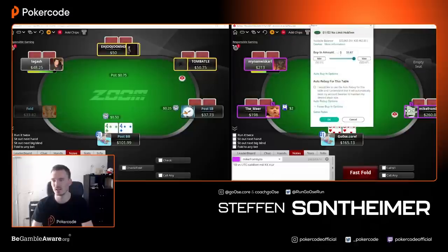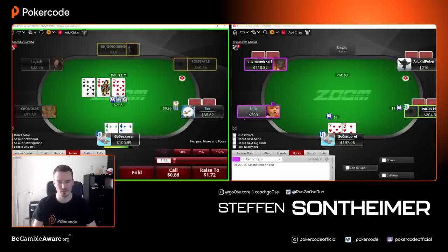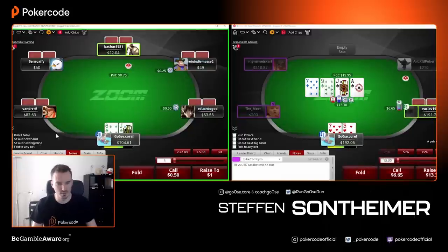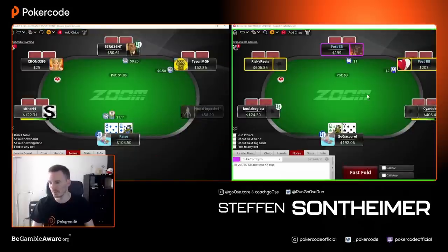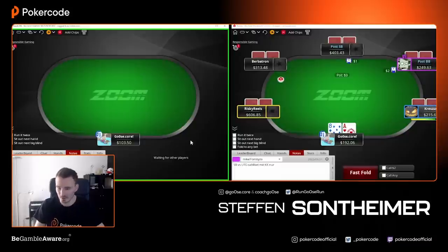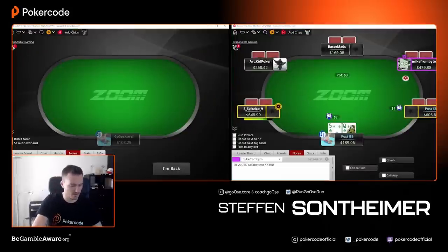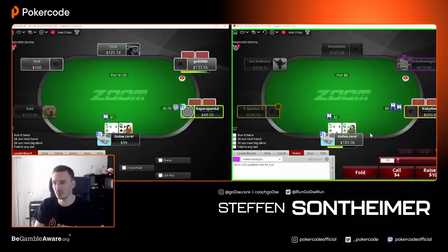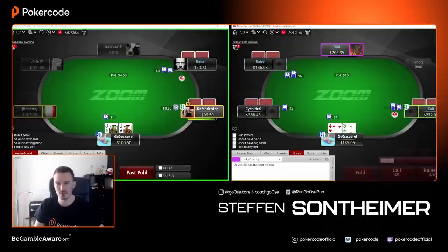We make the hundred dollars on the left. On the right side I reload the 30.93 we earned before at NL100. We need to stay above 100, so we call once here then probably fold seven-three suited. Check-check and we win. Left table — sit out next big blind. From starting both tables at NL50, only moving up when we doubled our stack, we made it all the way to NL100 on the left and NL200 on the right. We take the left table's three dollars twenty-five to the bank and now left table is at NL100 — let's go.